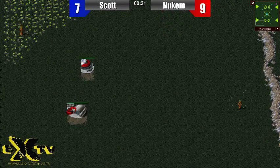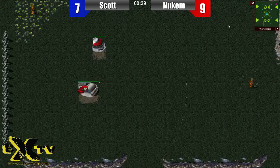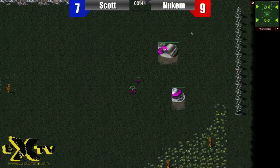Got another Tiberium Dawn match ready to go. In the southwest corner, in the red trunks, we have So Scared playing GDI. And in the northeast corner, wearing pink trunks — very pink, hot pink almost — playing Nod, it's Agent AAA.